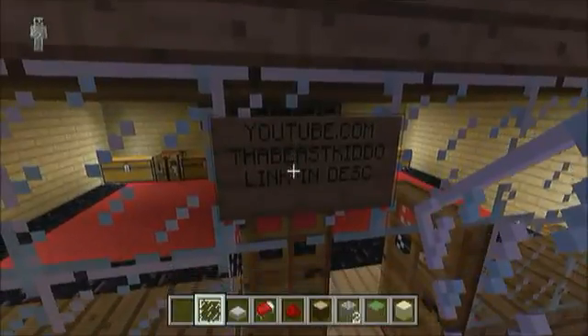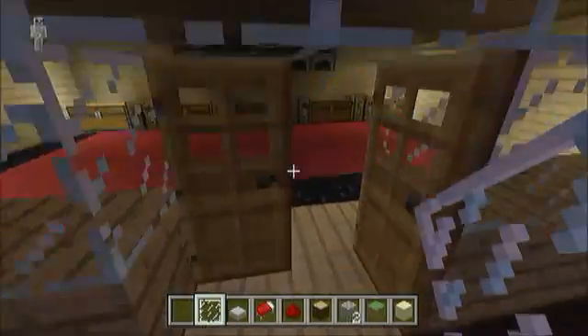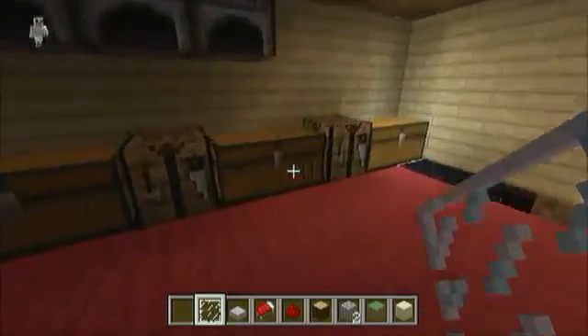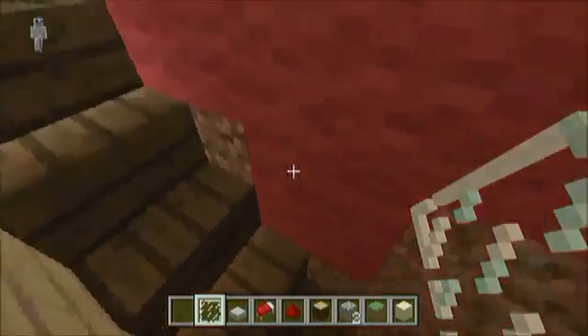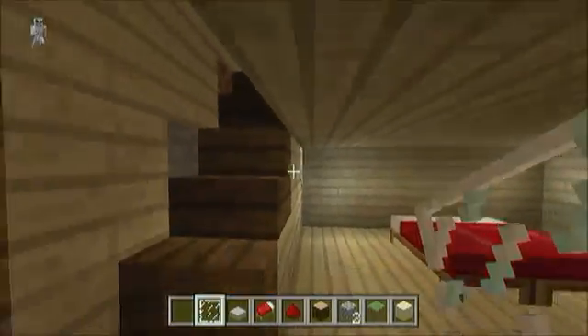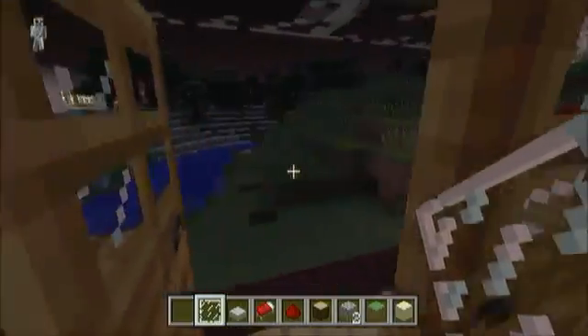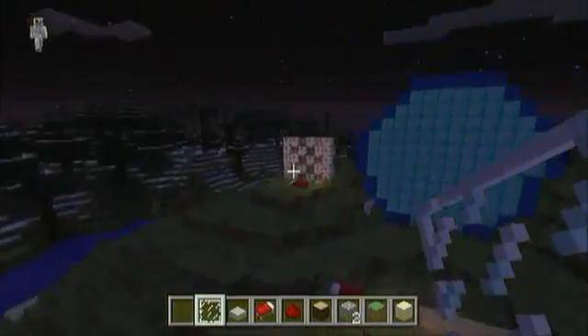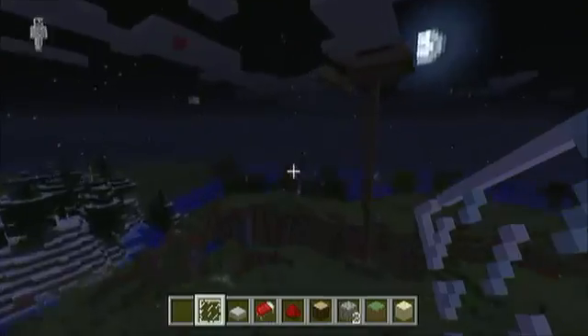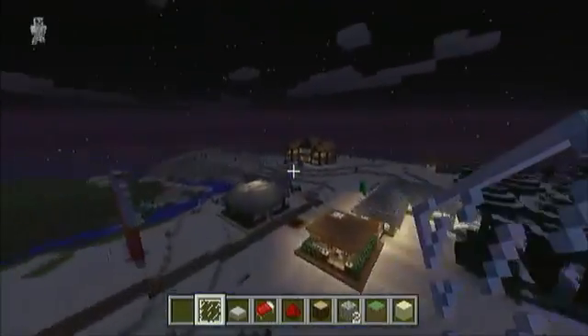Oh, this is YouTube.com The Beast Kid — link in the description, so I'll put his link there so you can go check his channel out. This is his house — got a little enchantment table down here and everything. Pretty cool. It is dark.